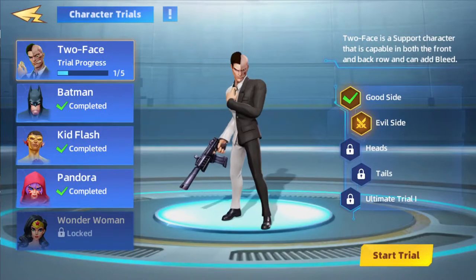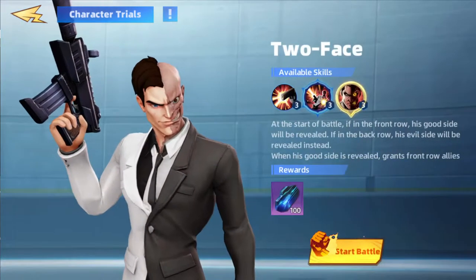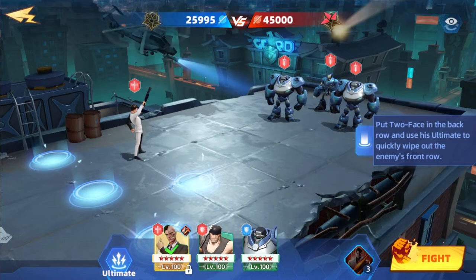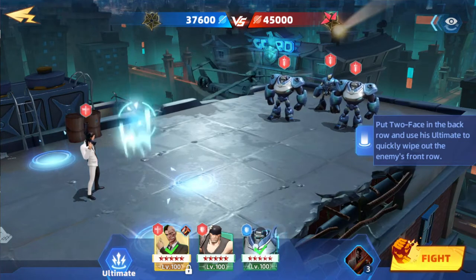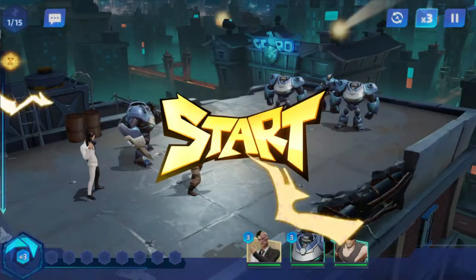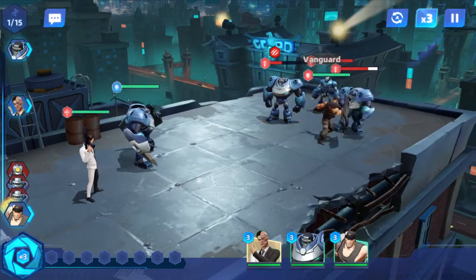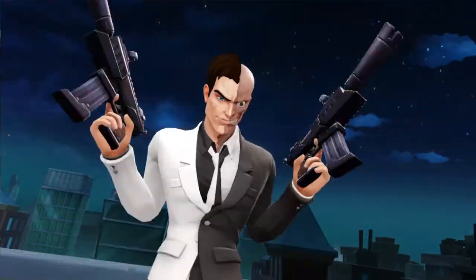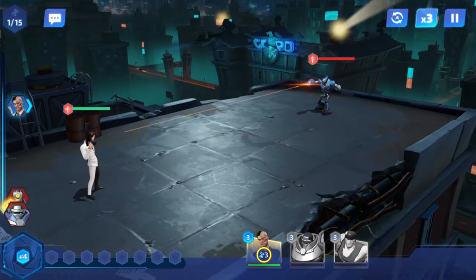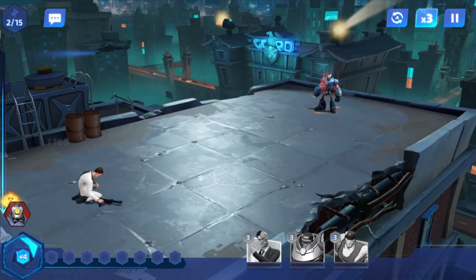I can go through that one pretty easily. Now we're going to the evil side, so this will be a back row. Uses ultimate to quickly wipe out the enemy's front row. Next two in front. Let's see what happens. And we lose the two little minions, and we lose right away.